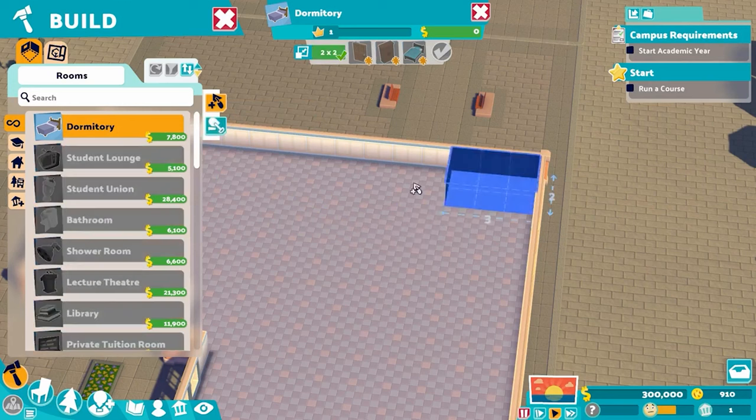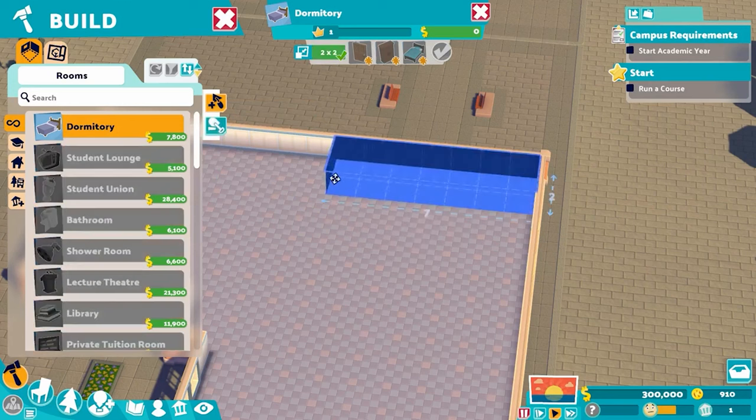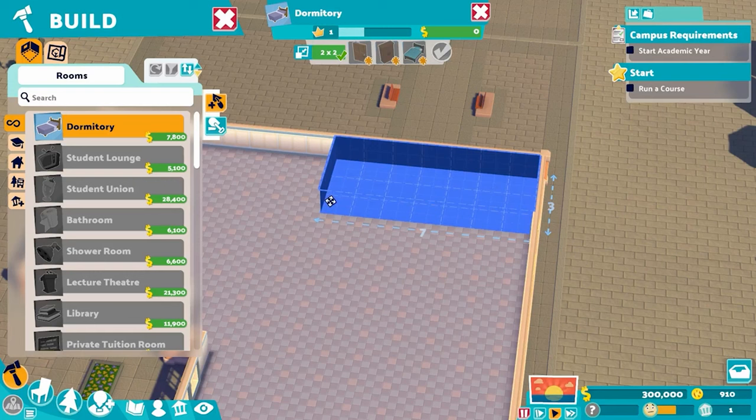So, dormitory — the Perfect 10 dorm is for me seven by three. Now if you look at the square there, you only need to build your dorms in a minimum two by two. That would technically allow you to build your dorms on an individual basis, but I don't think that's the most optimal. If you're trying to maximize your numbers, you want a bigger one. Seven by three is pretty big, but still packs a punch without taking up an entire wing of your school. Put the door in the middle.